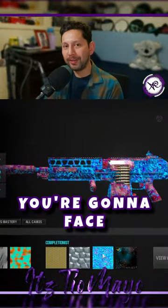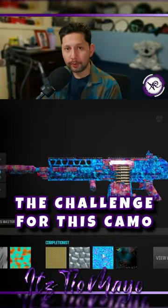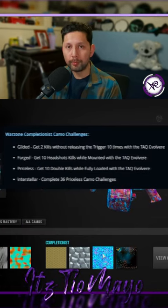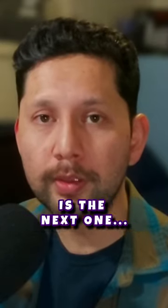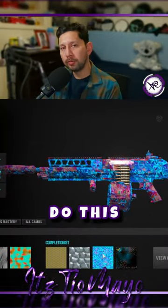But wait, there's more. You're going to face another problem when you go to work for the priceless camo. The challenge for this camo is to get 10 double kills while fully loaded with this weapon. The solution I can offer is: put all the attachments that you want on the weapon and then do this in the game.